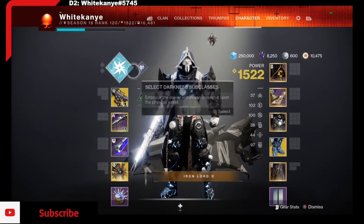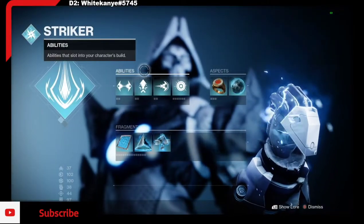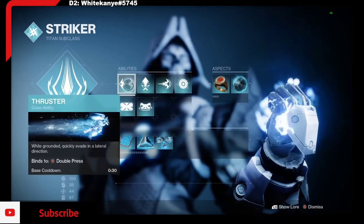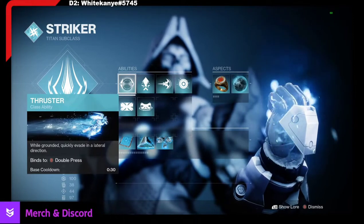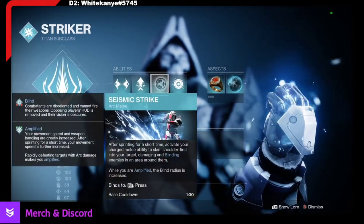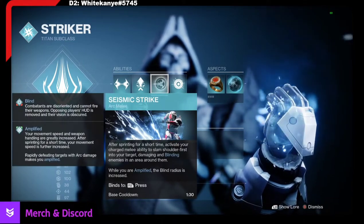Alright, so most importantly, we are on Arc. Let's quickly go over the abilities, the aspects, and the fragments. We're rocking with the Thruster, because it has the smallest cooldown — we'll go over that in a bit. I'm using Strafe Lift; you can use whatever. I'm using Seismic Strike — make sure you guys are using Seismic Strike. It is so good for getting in and out of trouble.